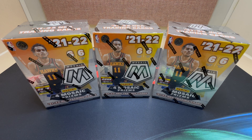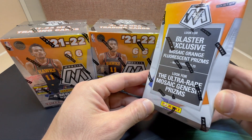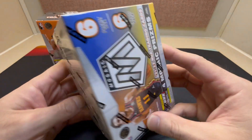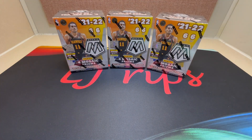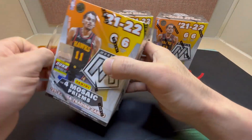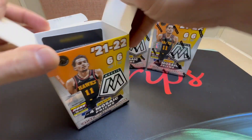Hey, what's up everybody, it's LJ here and we're back with 2021-22 Mosaic Basketball. You can find four prisms, including the blaster exclusive mosaic orange fluorescent prism number 25, and you're looking for the ultra rare mosaic Genesis. These are pretty much no secret anymore — they tend to stay on the shelves. I really love this product and I've been excited to rip into it again. You get 36 cards per pack, six packs per box, so let's dive right in and see what we can get.